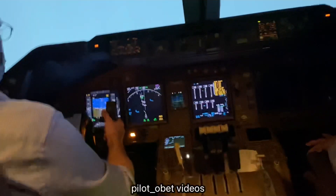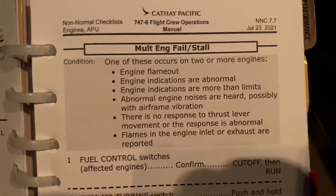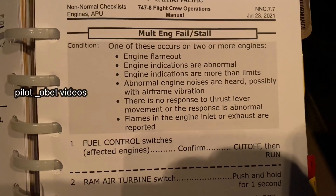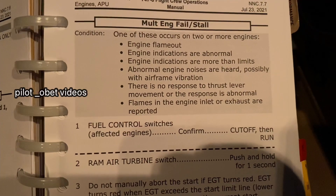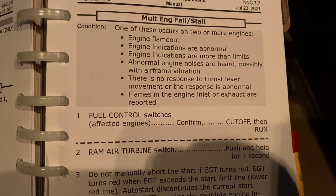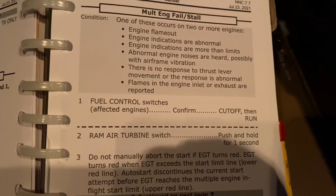One of the things on the checklist — I'll show you in the QRH — here's the checklist: multiple engine failure. It says one or more of these occurs: engine flame out, engine indications are abnormal or more than limits, abnormal engine noises are heard possibly with airframe vibration, there is no response to thrust lever movement or the response is abnormal, or flames in the engine inlet or exhaust are reported.